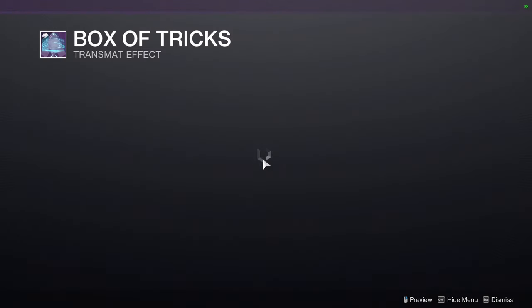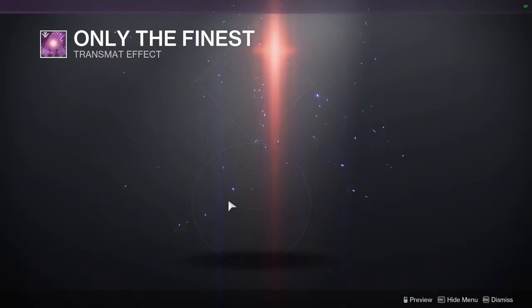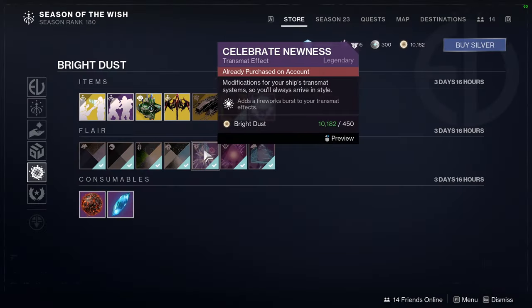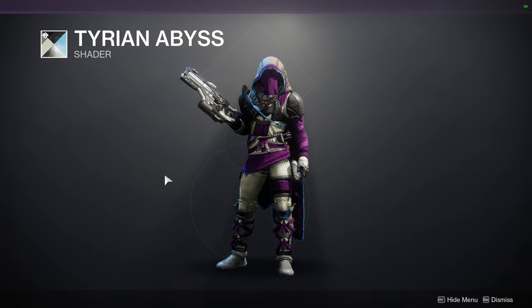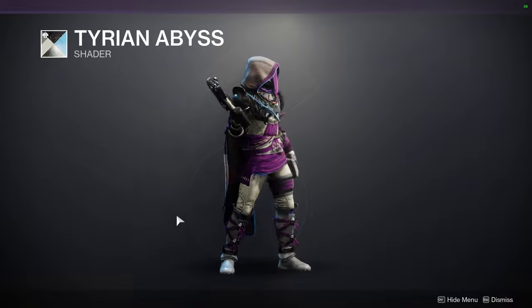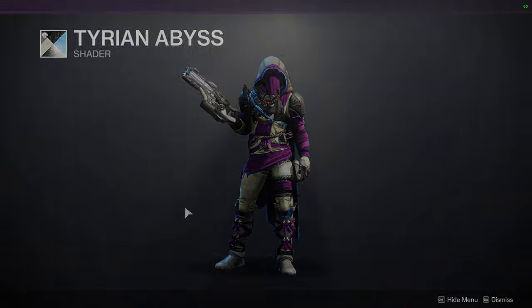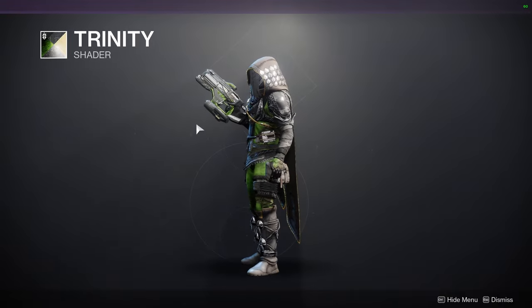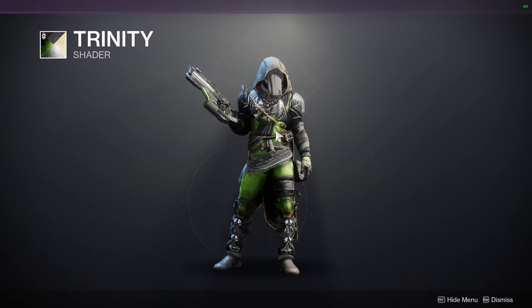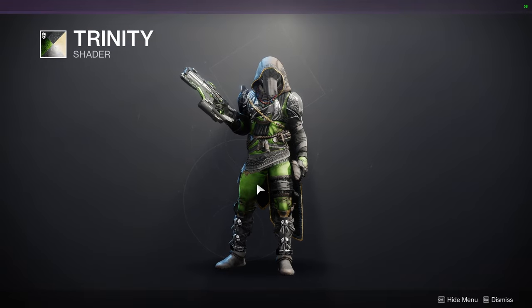At the bottom we also have Box of Tricks, Only the Finest, and Celebrate Newness. For the shaders: Tyrian Abyss — where is the purple? I'm not the biggest fan; the off-white looks more like cream than white. Trinity — I really wish I liked this shader. It looks cool on weapons but on cloth it's not that great.